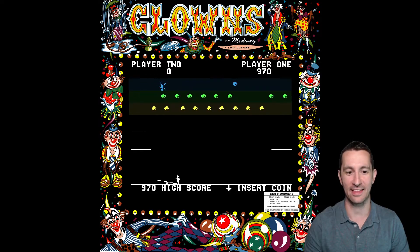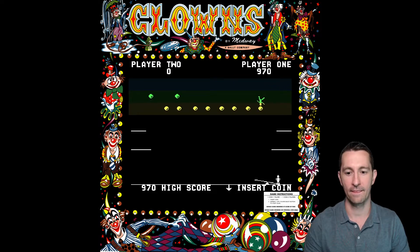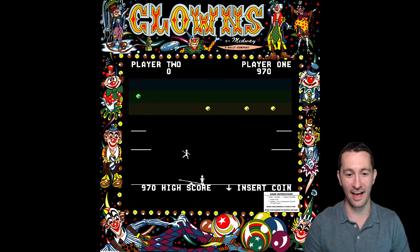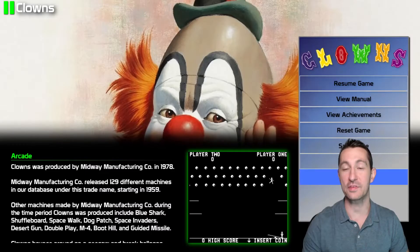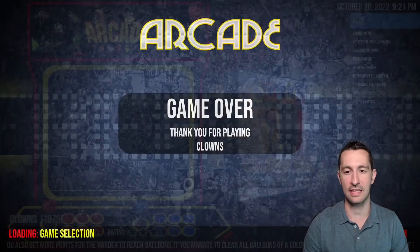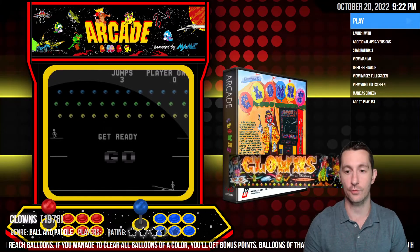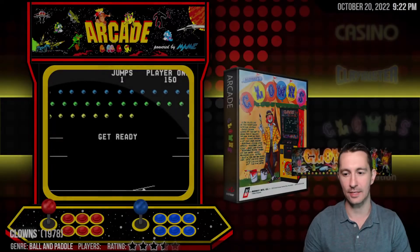He's popped up at the top — that's the way to do it. It's still going. So there you go — that's pretty good for Clowns. We've seen something similar in the past; this one does it a little bit better. But we're still going to give it average for the time. This is three stars for 1978. Pretty good, Midway. I dig it.